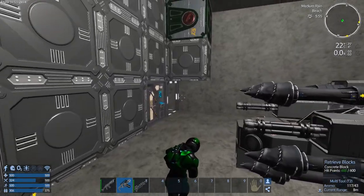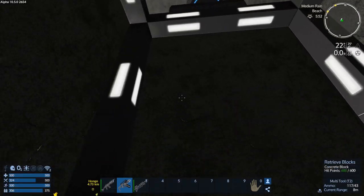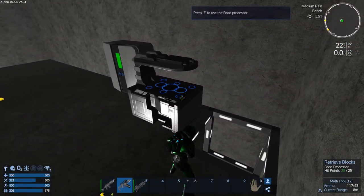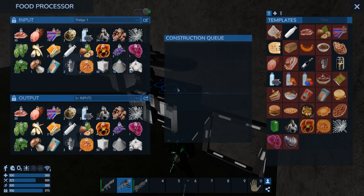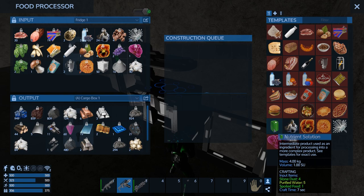Let's go up there — we should be able to make a bunch of the thingies and we'll put the lights in. Let's select this fridge, and we actually want to go into this cargo box right now. We're going to make a bunch of nutrient solutions — we need about 36.